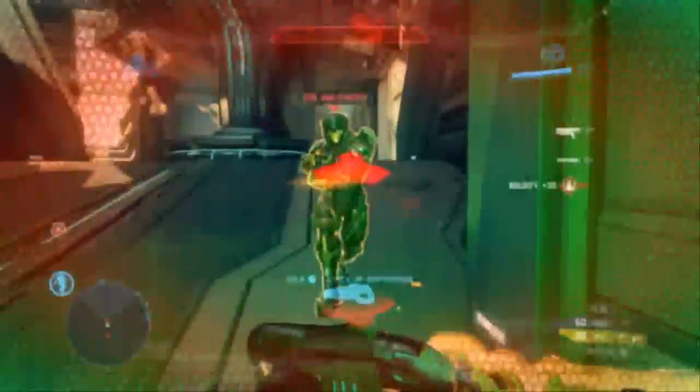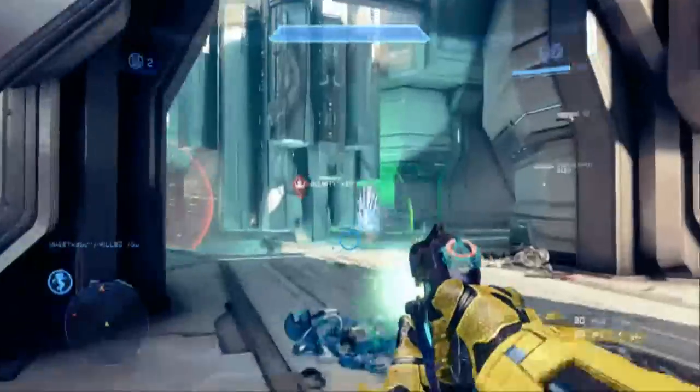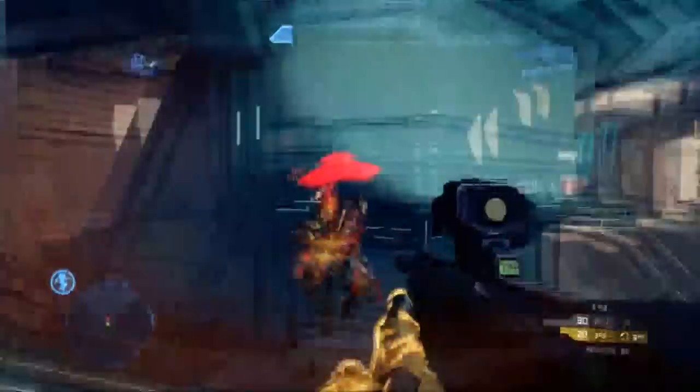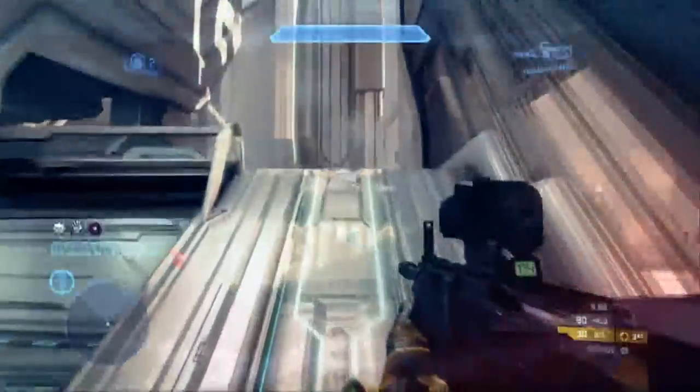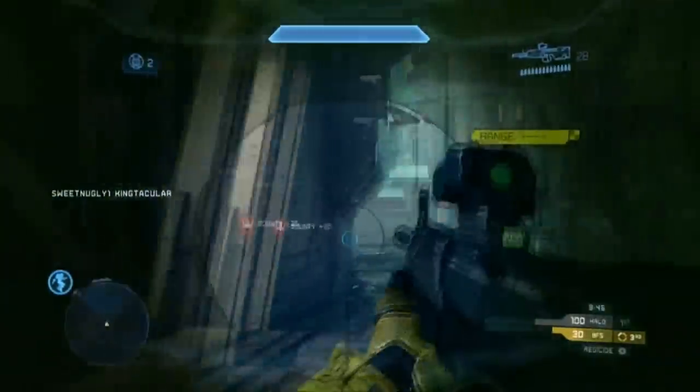Here I'm trying to get the assassination again, but what happens is he starts to open his regen field, and while he's doing that you cannot assassinate. I see that guy over there and I get the kill, but I also died because he was shooting at me. Anyway, back to some tips.